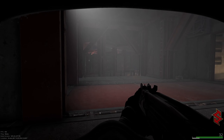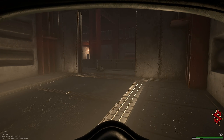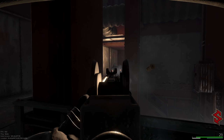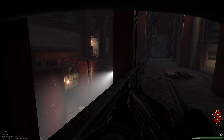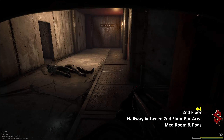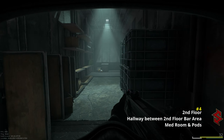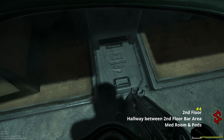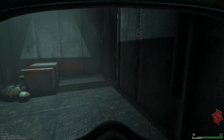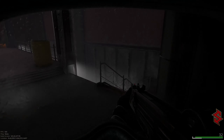Up here is the second floor where we were previously. Now if we go back to right above the pod area, we're going to take a left. Instead of taking a right, we take a left — you're going to see that market sign with the arrow pointing to the right, but we're going to take a left into this room. Right down that way, right in between these two shells, is the fourth stash.